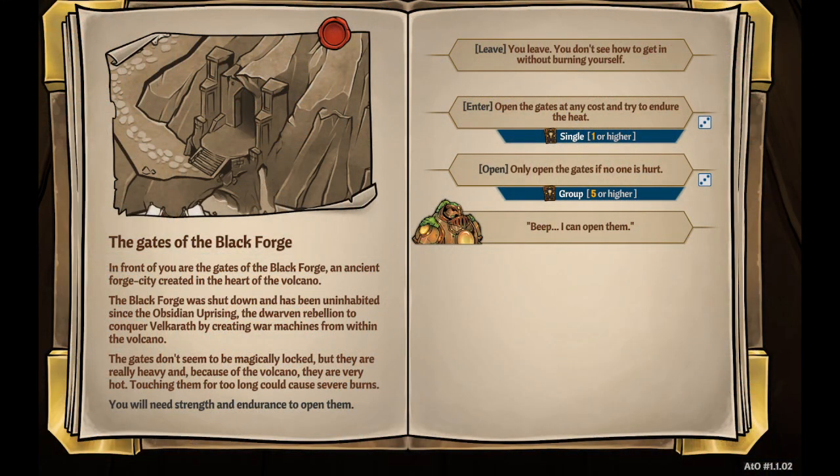Getting into the Blackforge, when you go to the gates you have this event here. Hinder is the only one who can guarantee you open it without any negative effect. If you want to open it every time, choose 'enter and open the gates at any cost' — endure the heat. Anybody that fails that roll by getting a zero-cost card is going to take an injury of a severe burn. Only open the gates if no one is hurt, which for a group full of fire resistance means you're only going to get in if you roll a five or higher.